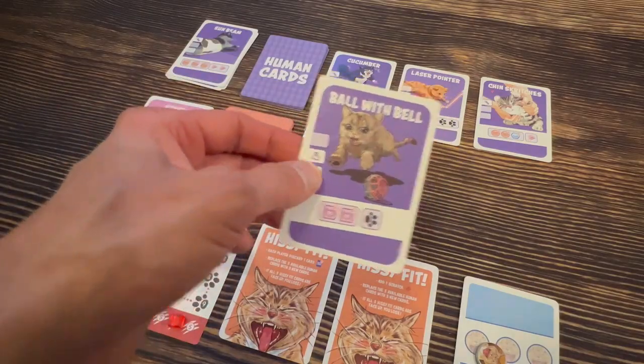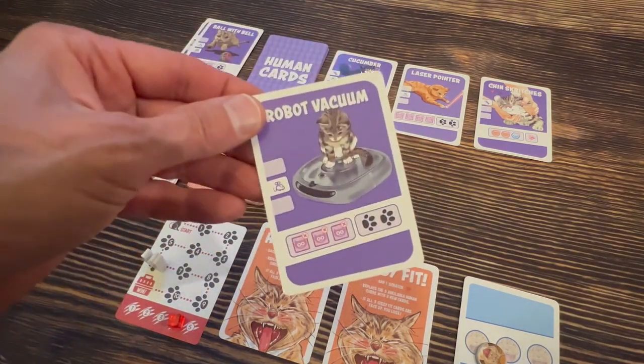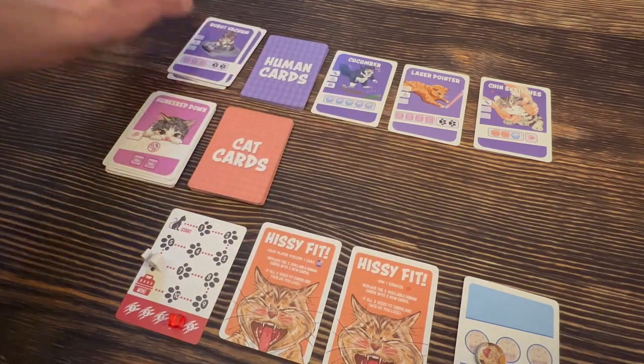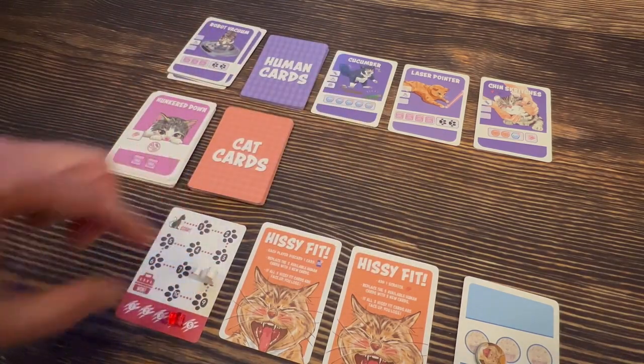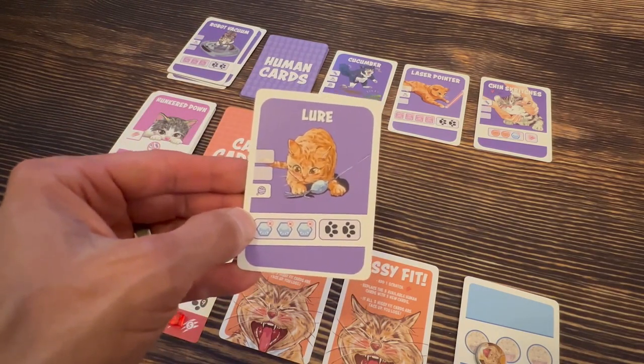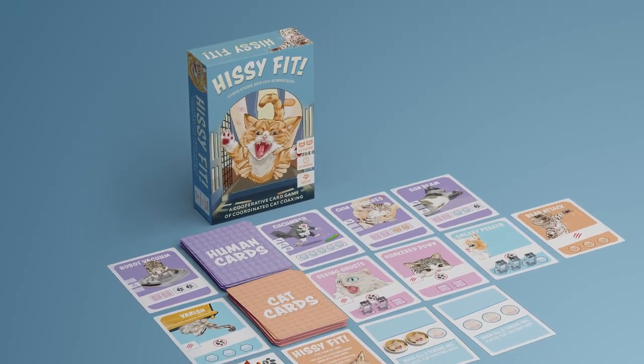So if you play Ball with Bell to calm and remove the Hunkered Down card, your partner could play Robot Vacuum using the mouse toy combo icon and move the cat forward two spaces. But you could not then play the Lure card to move the cat further because it does not have the mouse toy combo icon. And that's how you play Hissy Fit.